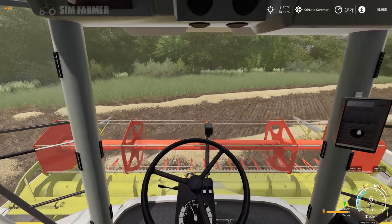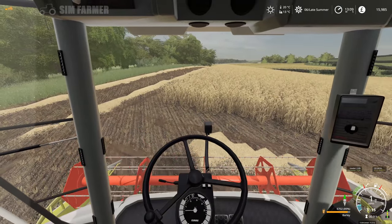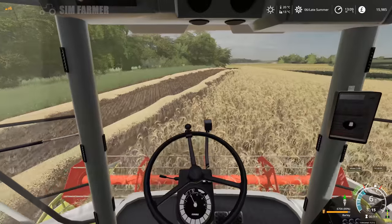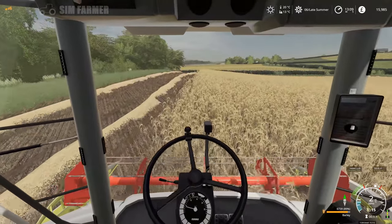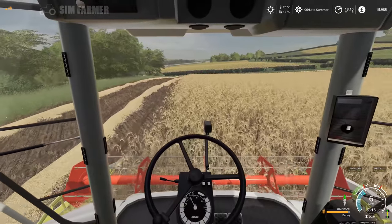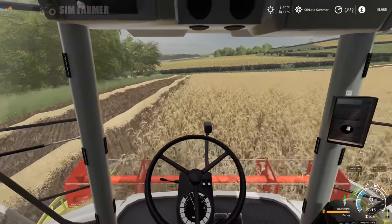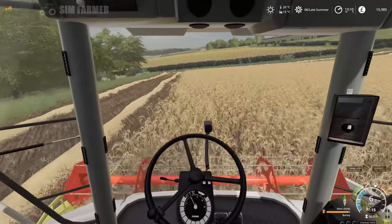So we'll keep going until we've filled the combine, then we'll get the tractor over to unload. What I'll probably do with this is once we've opened up the field with the three passes on the headlands, I'll switch over to a worker while we go and pick up the baler from the store, and then we can start baling up the straw.